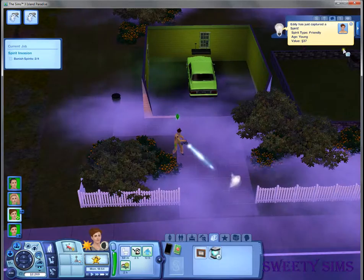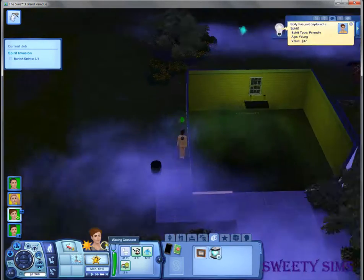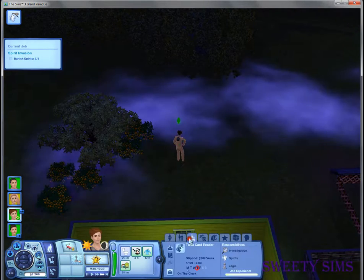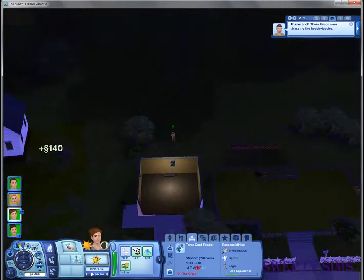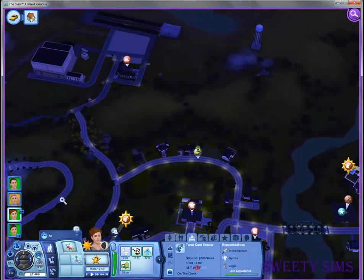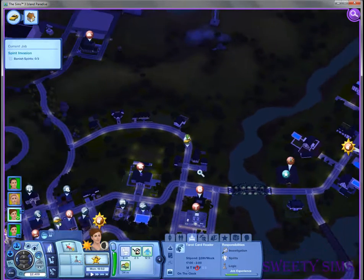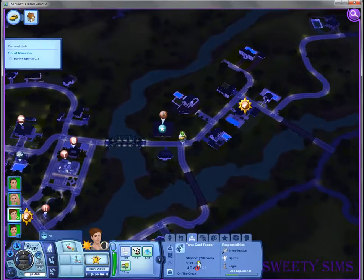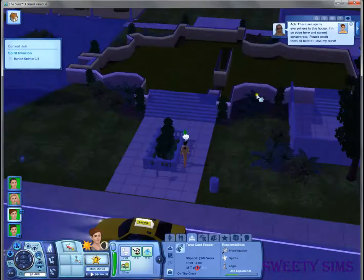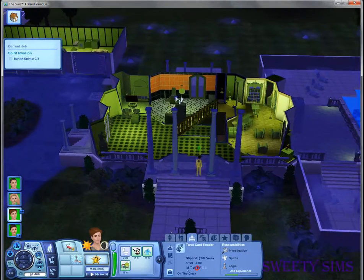You can sell the spirits and give them to the science lab — they actually pay for that. We need one more. Okay, first house is done. Let's go to the next one. This could actually last until three o'clock in the morning, which is pretty late. Three spirits here.